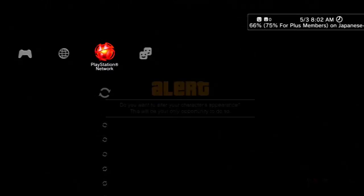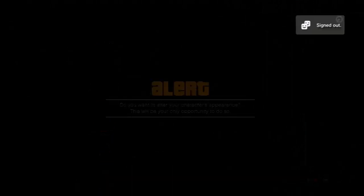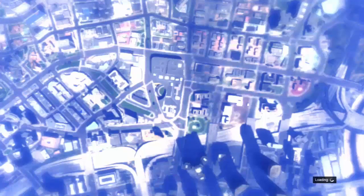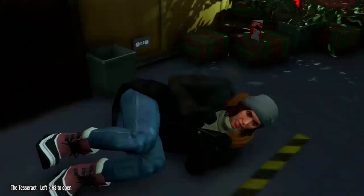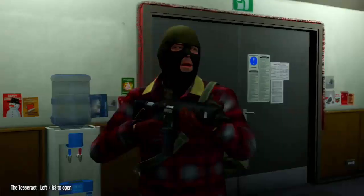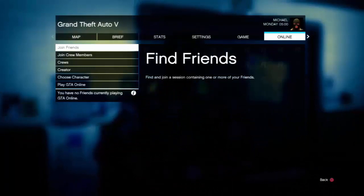In my case I'm just going to sign out. You can maybe turn off your ethernet, turn off your internet, or eject your ethernet cable. Once you're offline, all you want to do is sign back online once you're back in single player. Then press Start, Online, and click on Swap Character. From here you want to choose your first character, and it should ask you if you would like to alter your character's appearance — click yes.